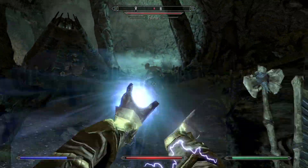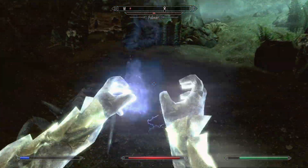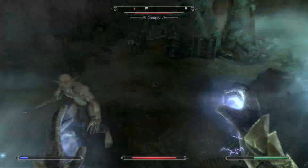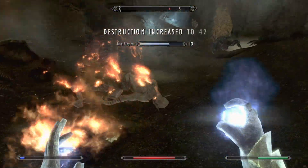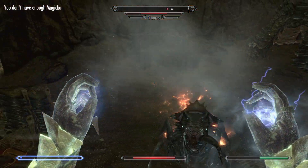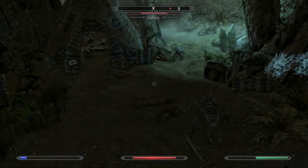Anyone else here? We've got more Falmer. I killed your Chaurus bodyguard — he wasn't very good at it. Oh, we set off some sort of trap — or I think they might have set off their own trap, which is pretty funny. Destruction increase — which is great. We are out of Magicka yet again, though. Which is getting very old, very quickly.